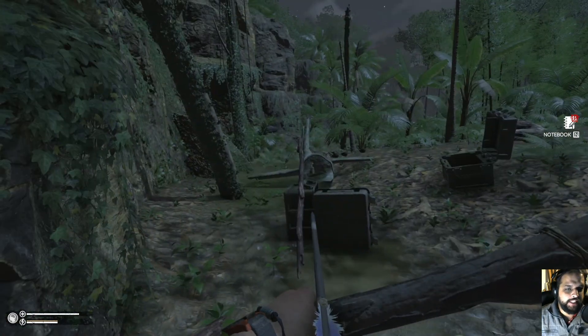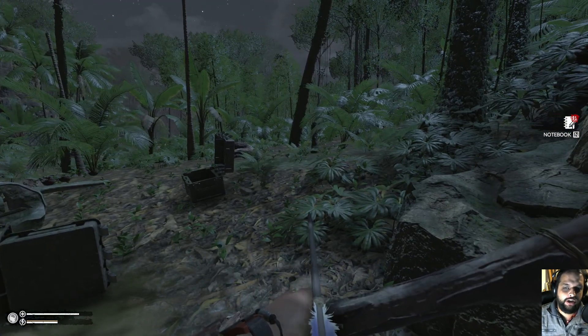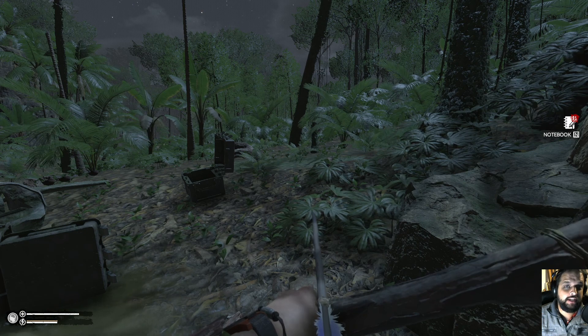Today in Green Hell we are going to be looking at medicine that we can use in this game — things we can use as bandages and stuff like that, and how you would also go about doing that in real life.